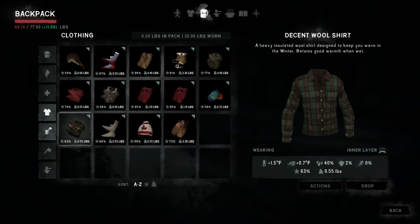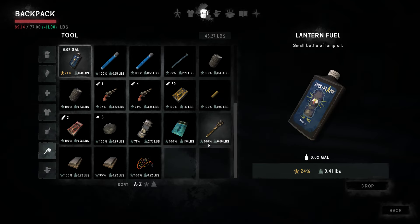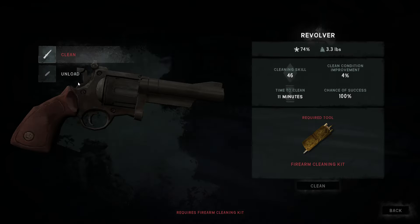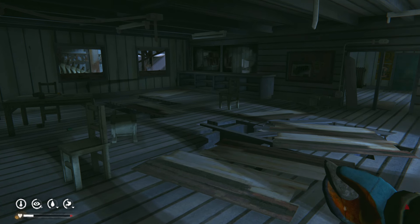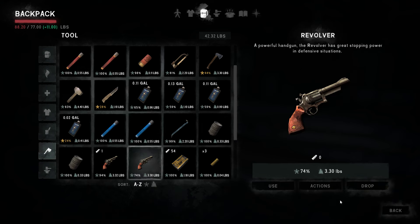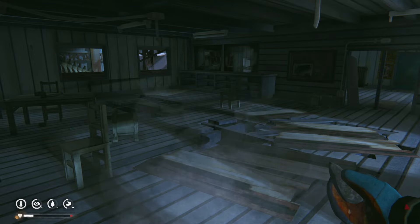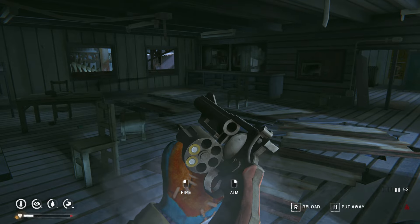I'm at almost 90 pounds - that's pretty heavy. A lot of this I just don't want to get rid of. Let's drop these. Can I unload this? Yes. That's unloaded - it's at 74%. We're going to drop this because this one's at 90%. Let's go ahead and reload this - 54 revolver cartridges. Let's drink some water, that's going to release some weight on us as well.